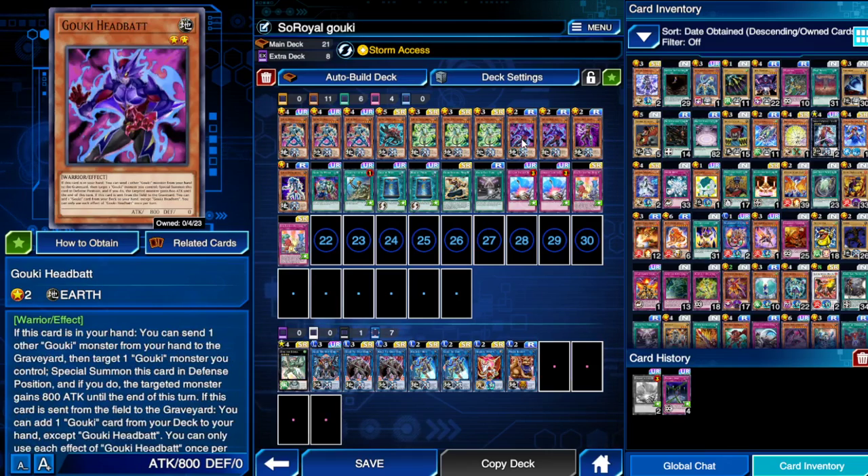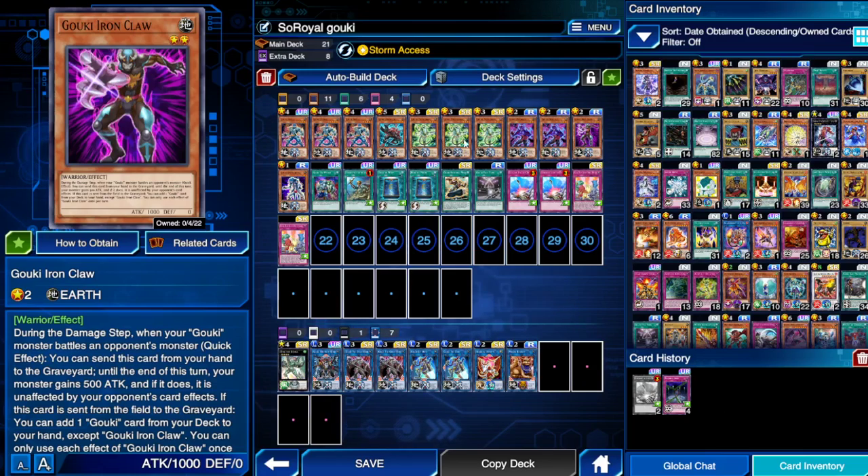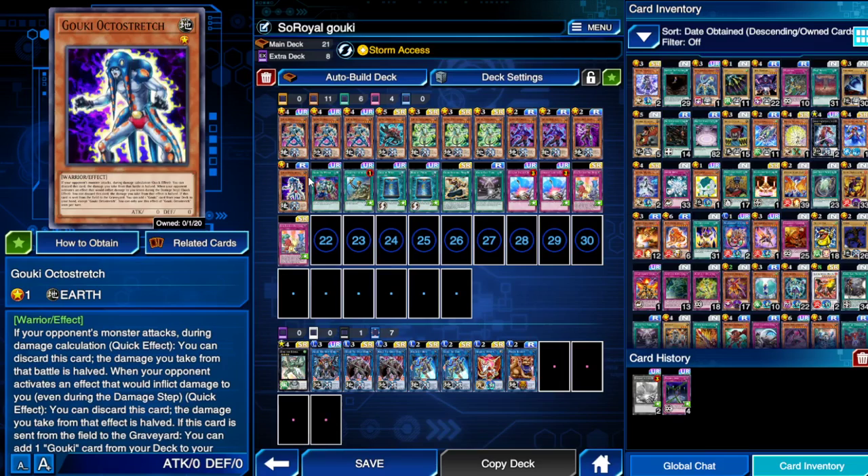Head Bat can special summon himself from the hand by discarding another Goki. We also play Iron Claw — during a damage step you can discard him and your Goki monster gains 500 attack and becomes unaffected by any effects during the damage step.